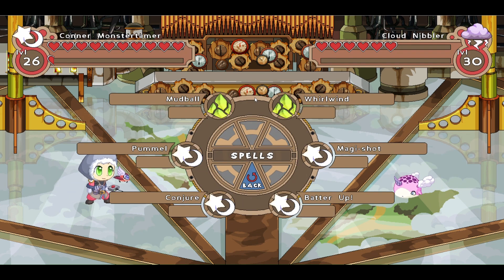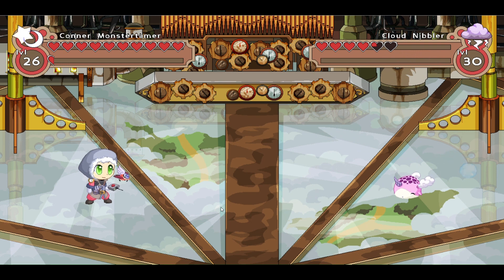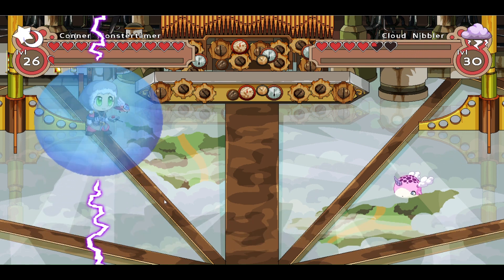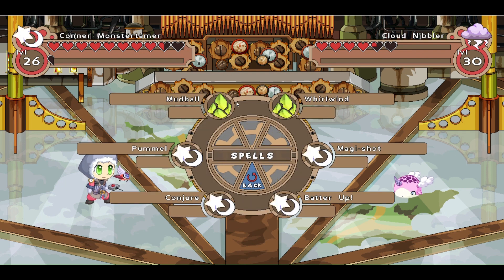Attack with a conjurer. I'm feeling lucky, but I get a little snowball. Cloud Nibbler pulling us up and dropping us down — not bad there. Let's go ahead and attack again with a pummel.